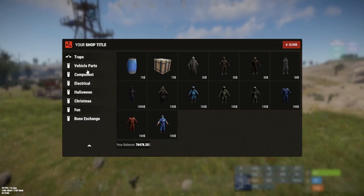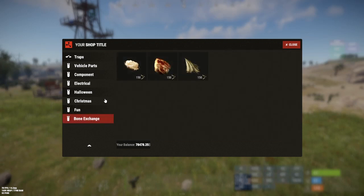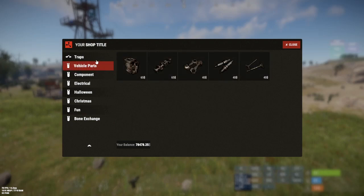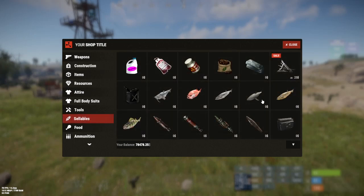There's also a scroll down — we have themes, Halloween themes, Christmas themes, and miscellaneous fun items. We do have a bone exchange in here as well. You also have vehicle parts, but not vehicles — we'll get to that in a second. Going back to the original point, we have the sellables box where you'll see all the different things you can sell to the shop to get currency back.